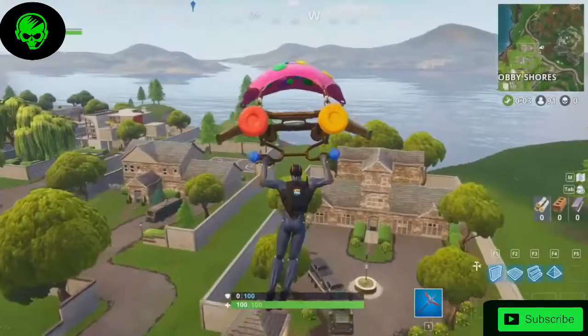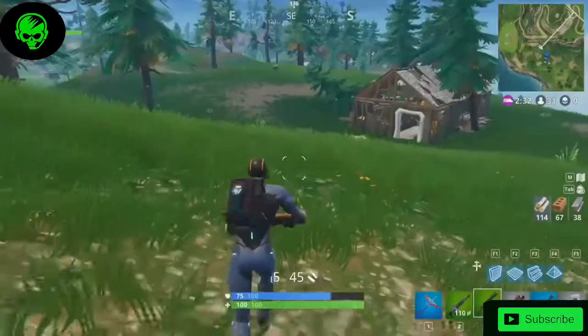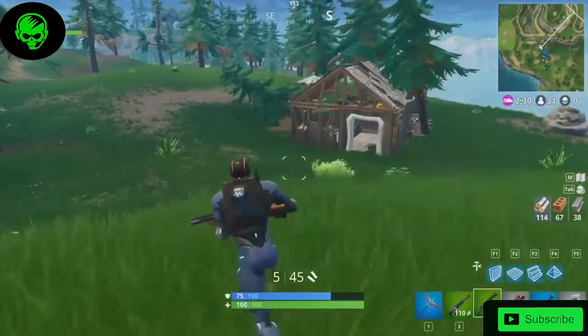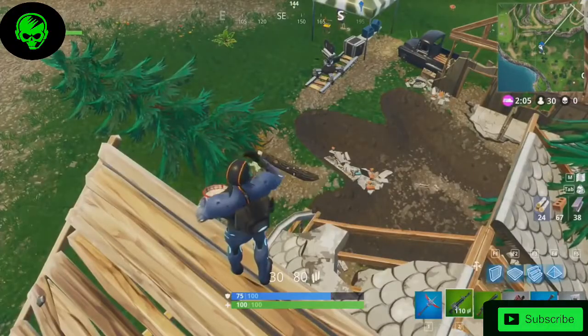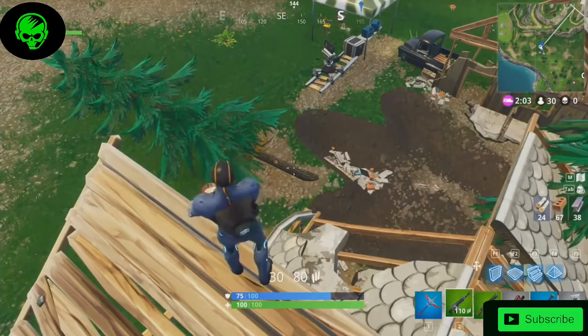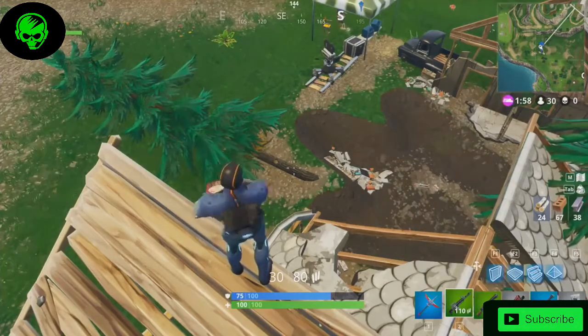On the easter egg front, check out south of Snobby Shores in quadrant B6. Here you can find a destroyed house with a giant dinosaur footprint inside it. There are cameras set up outside of the house, so it looks like a possible movie set, but I'm still holding out hope for a giant T-Rex to show up. Maybe in season 5.